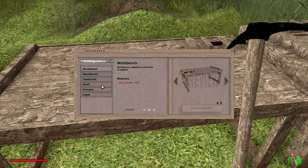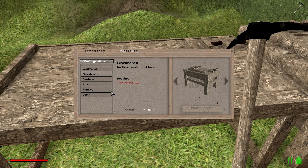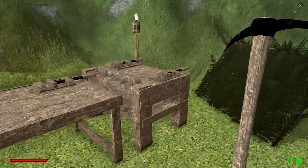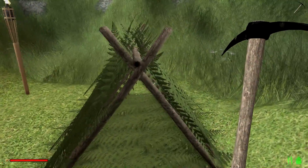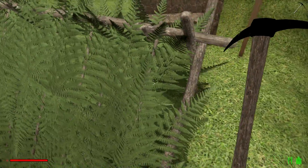We've also got trashcans, posters, crafting stations, our workbench, blockbench which is over here on the right, and we've got our anvil and our saw. And I've got my own little shelter thing which is woefully inadequate.